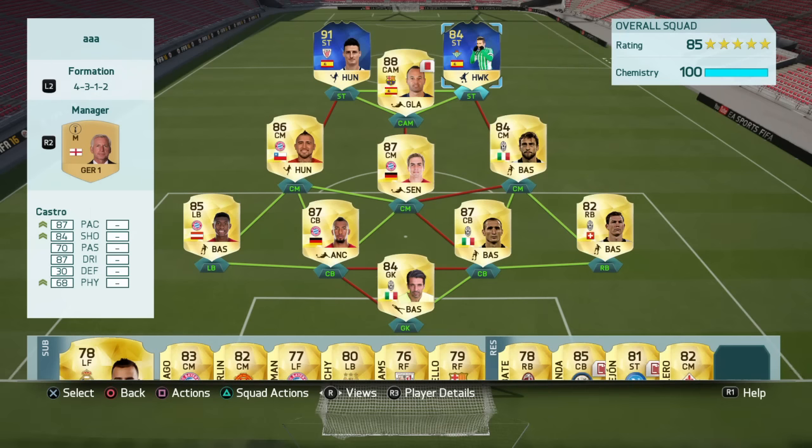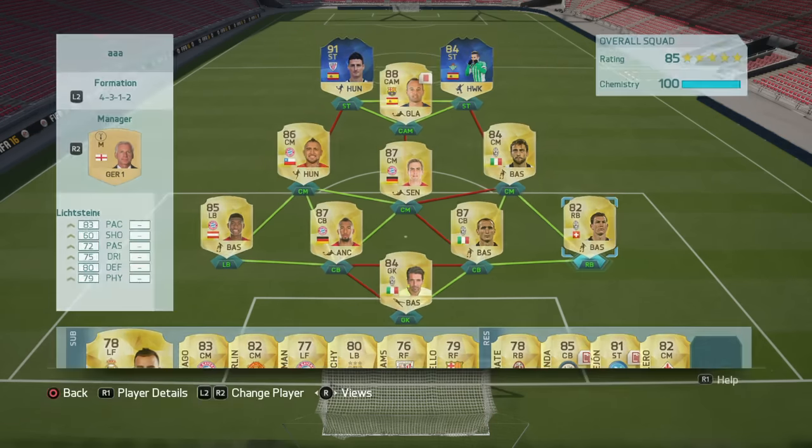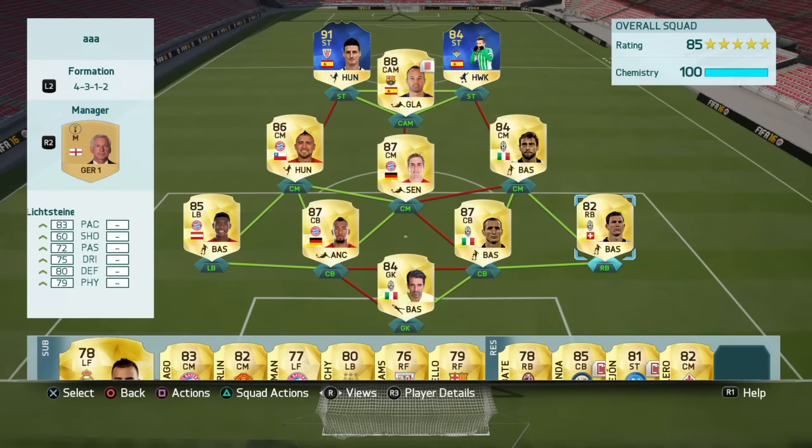Overall a very beastly and well-rounded team — great centre midfielders, a really good strike force, and solid centre backs. The lowest rated defender is 82, which is Lichtsteiner at right back. Definitely build it if you have 200k. That's today's video guys — remember to leave a like and subscribe if you're new, and I will see you in the next video.